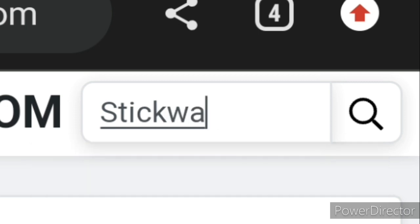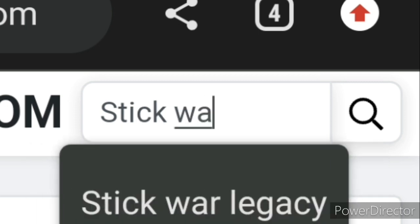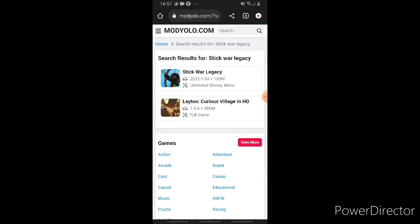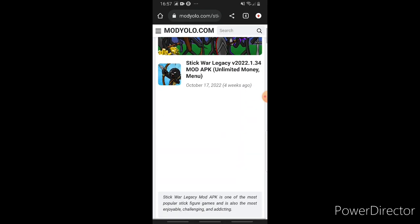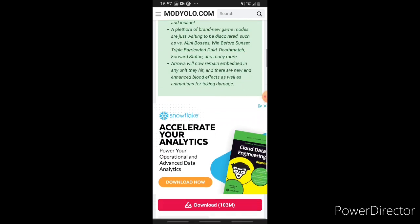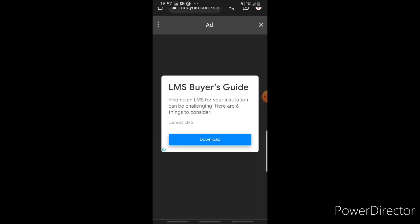Go and type up whatever game you want, in this case being Stickware Legacy, and once you've done that, click on Stickware Legacy. Once you've got that, scroll down until you get the red install button. It will give you all of the information, but that doesn't really matter unless you want to read that.